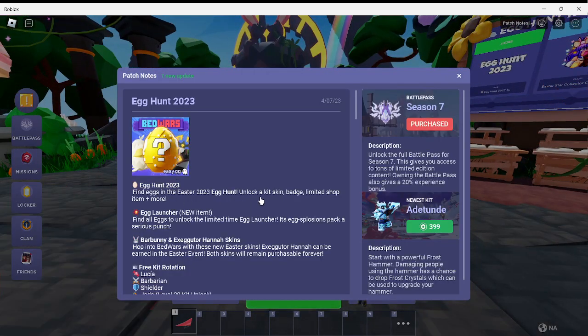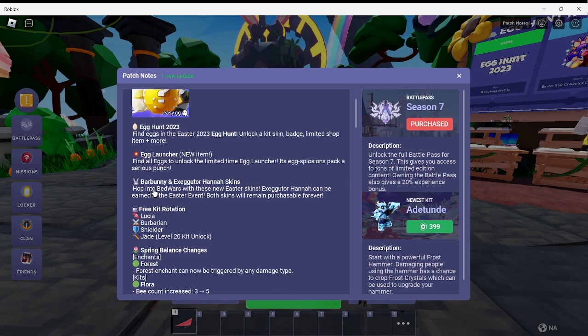Egg Hunt 2023. Find eggs in the Easter 2023 event. Unlock a kit, skin, badge, limited shop item, and more. There's also a new item: the Egg Launcher.